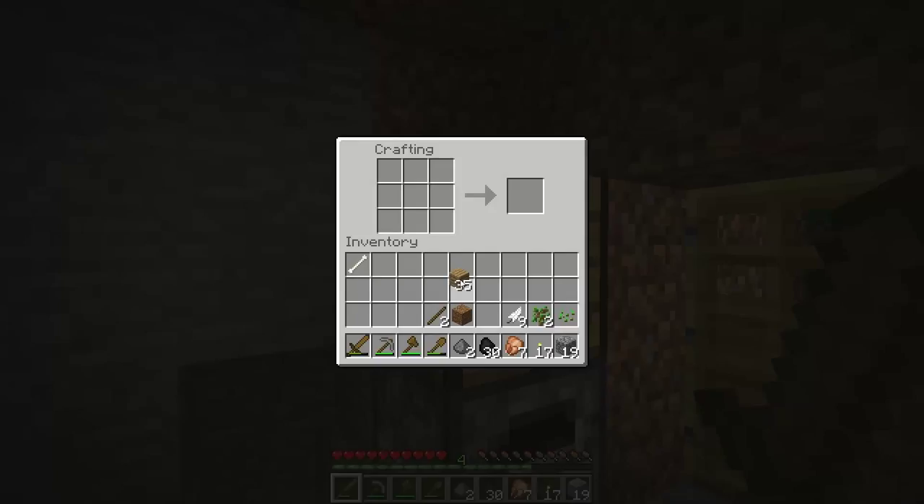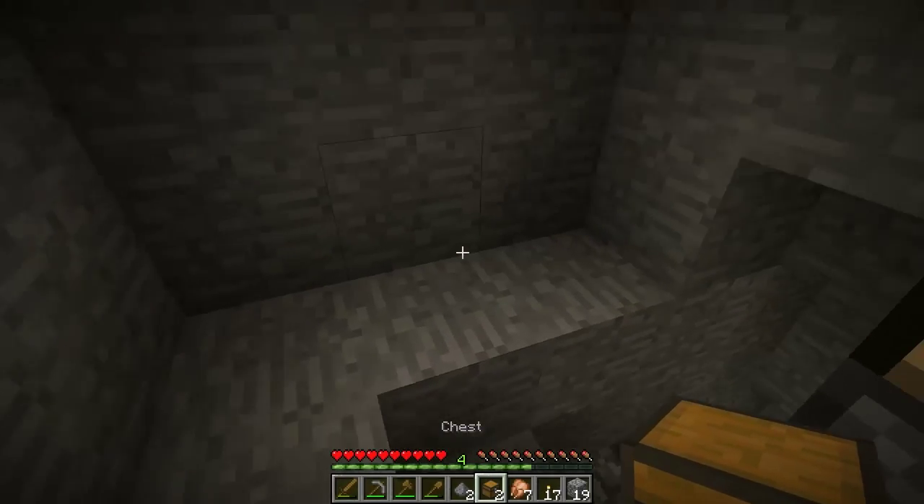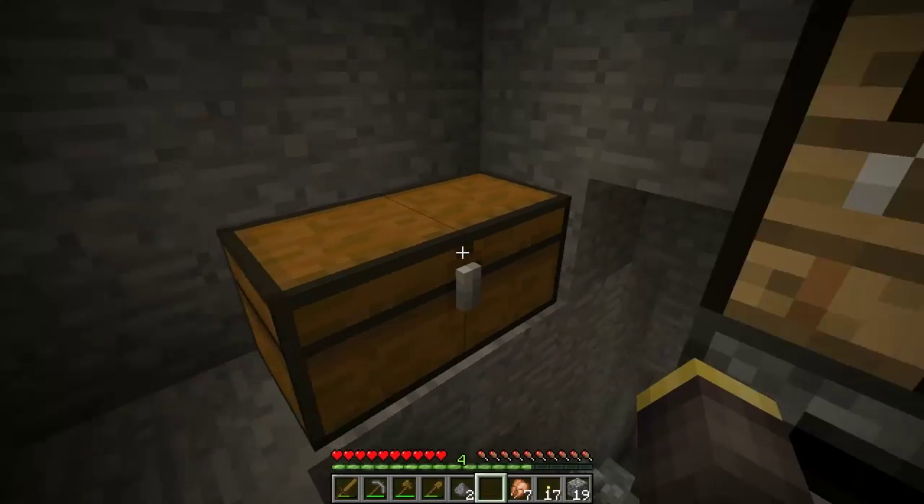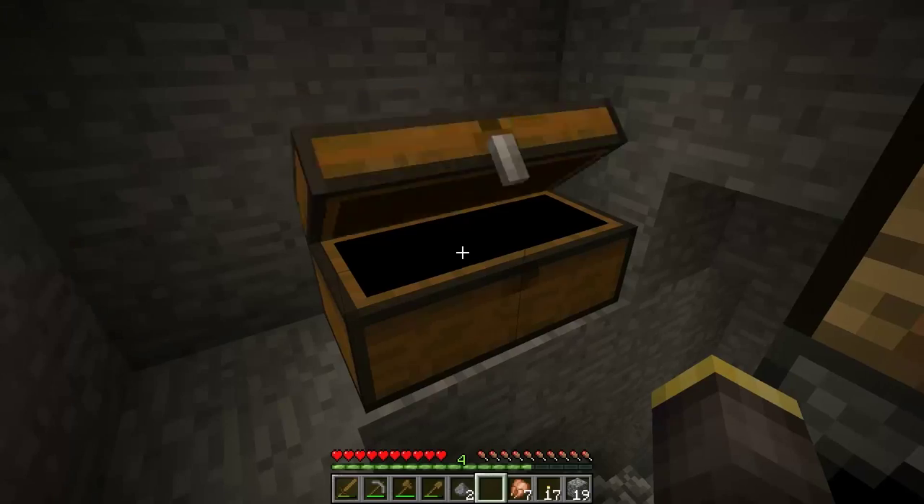You're going to need some wood, so if you didn't gather enough, go out and chop down some more trees. Making a chest is the same as a furnace, just with wood planks. I'm going to show you how to make a double chest. You can stack chests — place two of them next to each other and they double up to make a large chest.